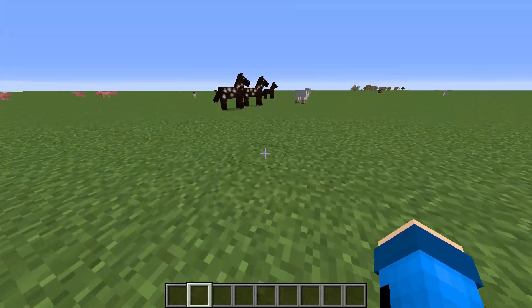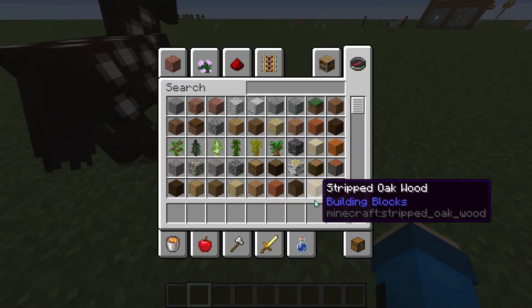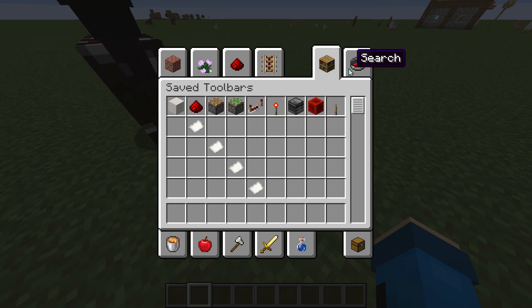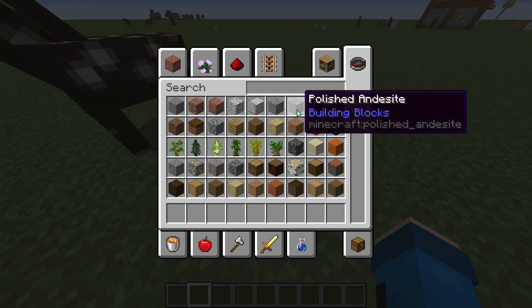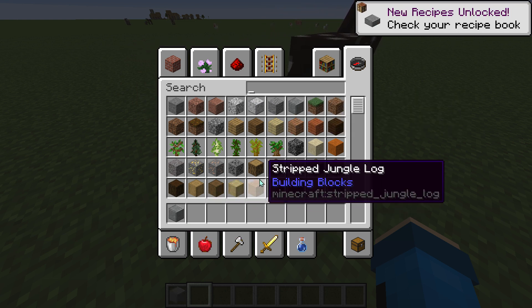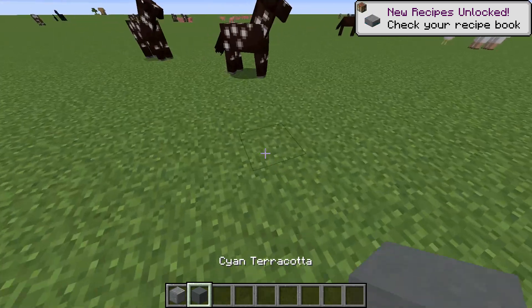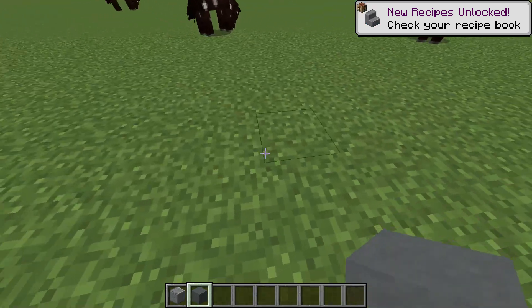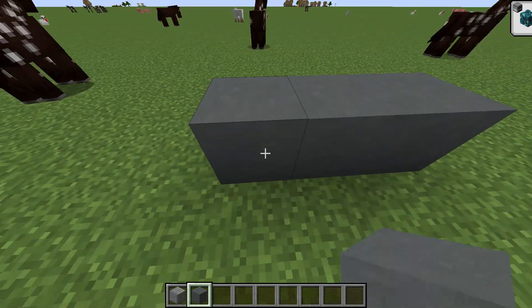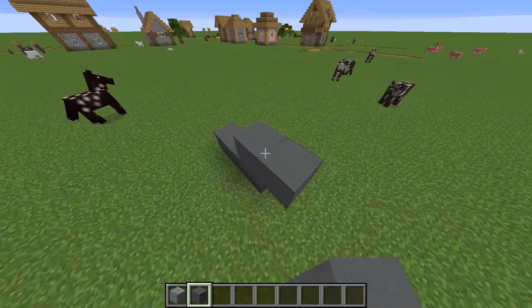I'm in the newest version of Minecraft 1.15.2 and I'm just going to show you so you can choose your own blocks. I'm going for some polished endocytes and some designed terracotta for the elevator part. First you just need to build it without any command blocks.